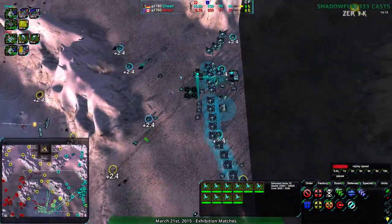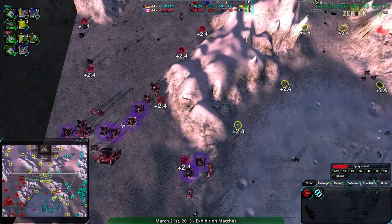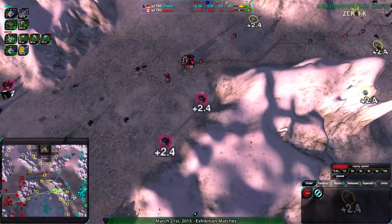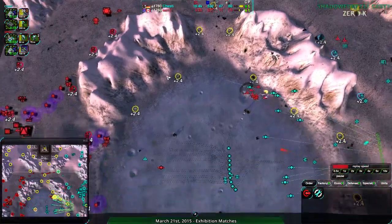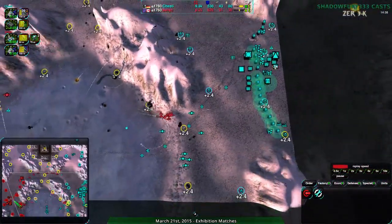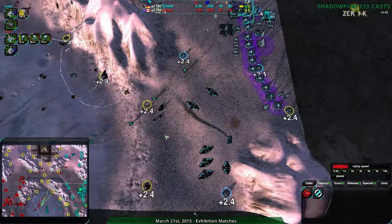Why are the Ravens moving forward, Chesty? Unless you're going to go for a suicide attack to try to take out the air factory or the shield factory — the commander isn't that relevant. I think there are enough Ravens to take out all three, but no, they are dying way too fast. Keep the Ravens back, Chesty — you can't use them. And now the military advantage is turning.